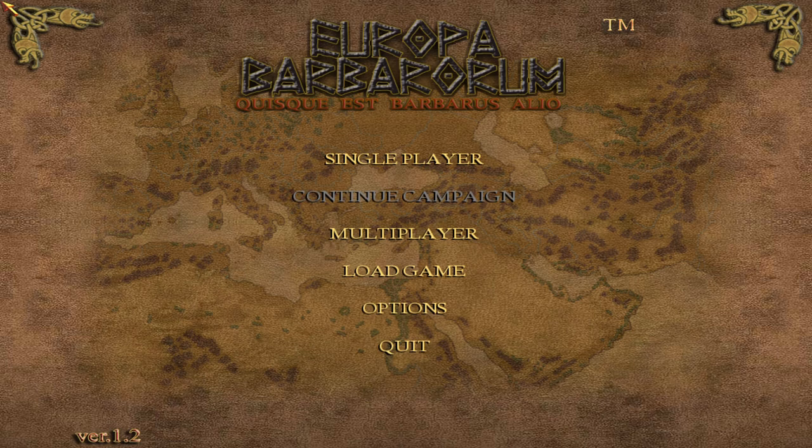Europa Barbarorum 1 is still definitely playable and recommendable in 2020. There is still active development going on. You can download the original final version, EB1.2, or the new version being worked on, Europa Barbarorum Final, or 1.33. There are also several sub-mods that enhance the experience, and the one I really recommend for EB1.2 is Jiris' All-in-One Mega Submod Compilation Pack. If you like a very slow-paced, immersive campaign that is as devoted to historicity as possible, then EB is a mod you should definitely try.